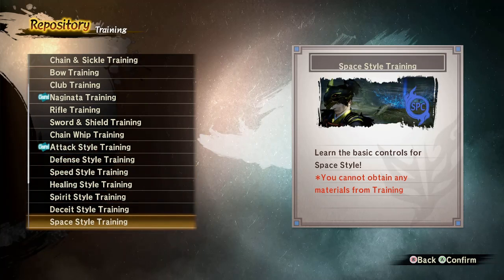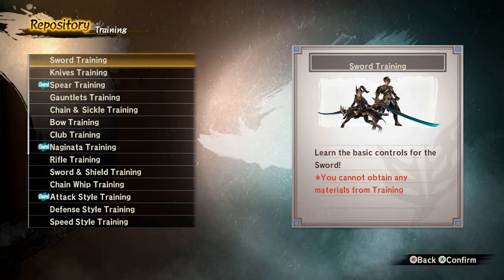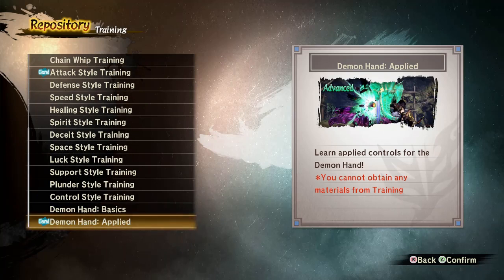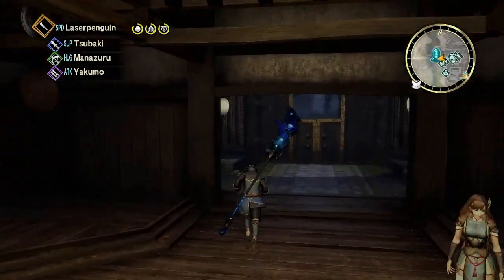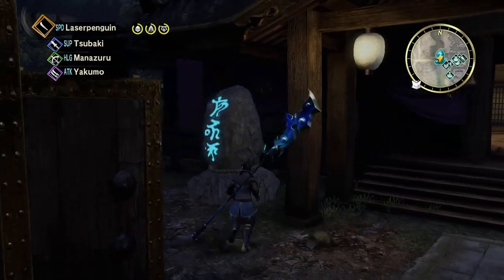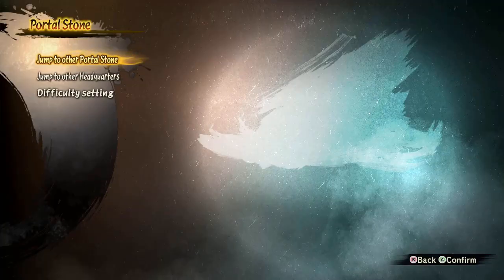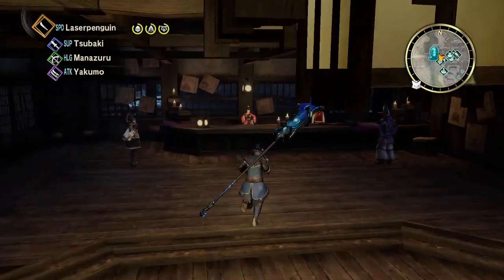Depending on which weapon you want to use, you definitely want to do that training. It's also going to offer a few more trainings about how to use all the different styles of matamas, which could be pretty useful. There's a lot to learn right away — you might feel like it's too much at once, but you can just take it slowly. At the front of town you'll see the gate where you can go out for single-player story missions, and then you have a stone that lets you play online, jump around the map, or change the difficulty setting.